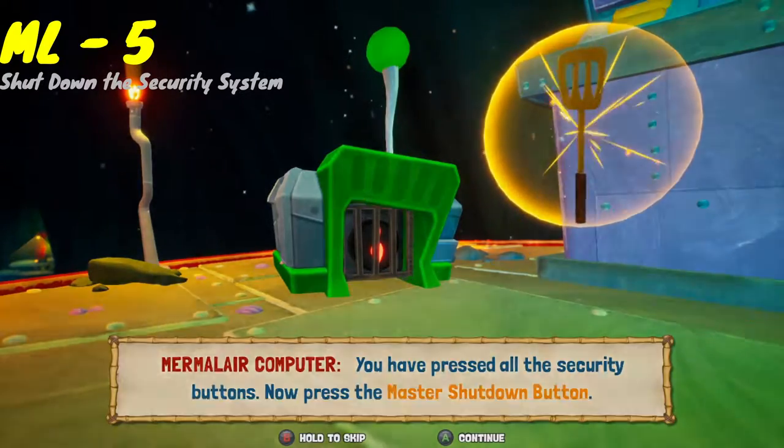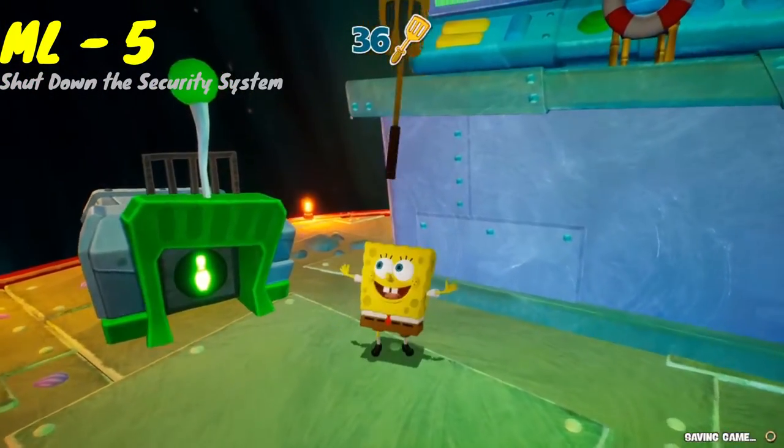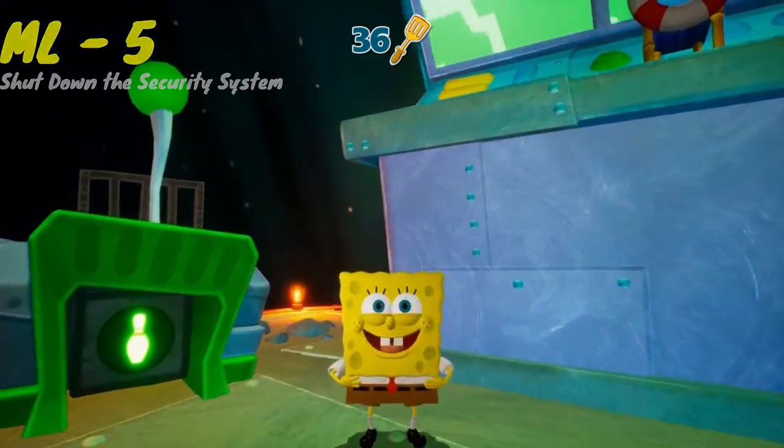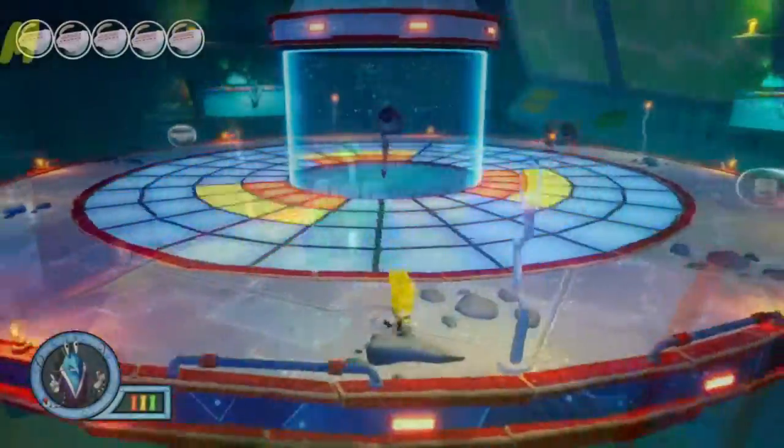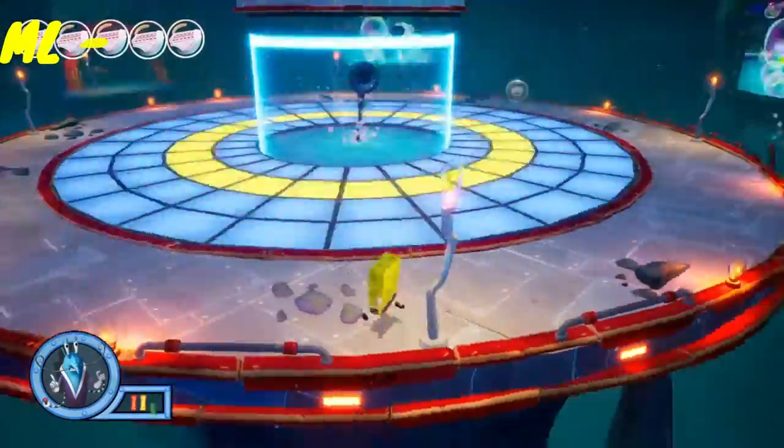Also, this gated button I mentioned earlier will now be open. Grab the spatula and hit that button. That button drops down the bridges across from the computer — head across those bridges and they will teleport you to the boss fight against Prawn.